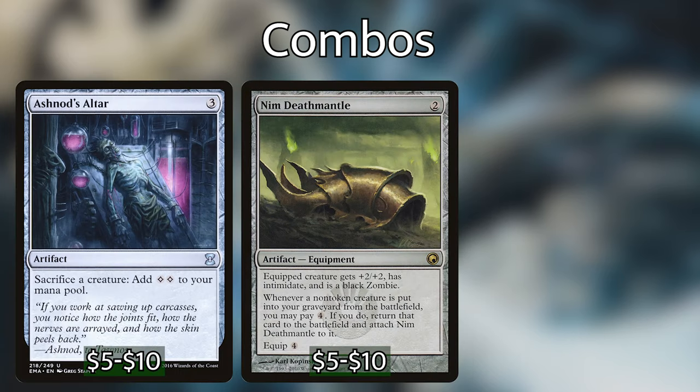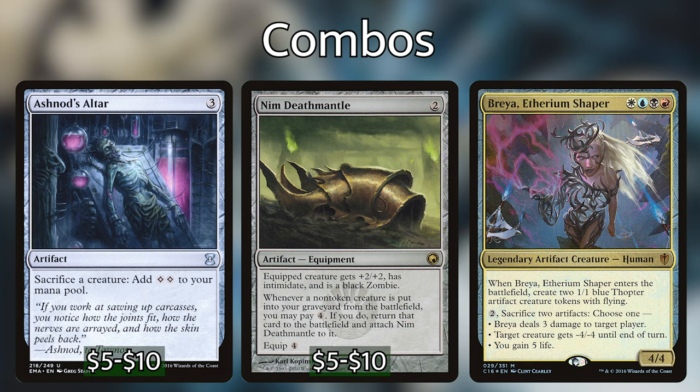Combo B is Nim Deathmantle plus Ashnod's Altar plus any creature that enters with 2 or more tokens — we'll use Breya. With all three on the battlefield, sacrifice Breya and both Thopters to Ashnod's Altar for 6 colorless mana. Nim Deathmantle sees Breya dying and asks if we want to pay 4 mana to return her with Nim Deathmantle attached. We pay 4, she re-enters and makes 2 more tokens, netting 2 mana. Repeating this builds infinite mana; then we sacrifice Breya and one Thopter each loop for infinite Thopters. We dump that infinite mana into Breya's ability, sacrificing infinite Thopters to ping opponents to death. Disciple of the Vault also works here.